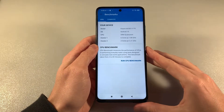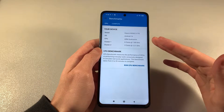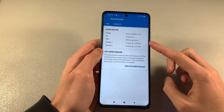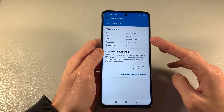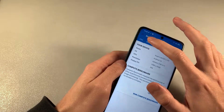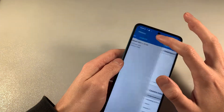Open Geekbench 5. The chip is Snapdragon by Qualcomm, this is an octa-core processor with 6 plus 2 cores running at 1.8 and 2.2 GHz. Geekbench shows 619 resolution and display PPI. Look at the results — single-core score and multi-core score results.